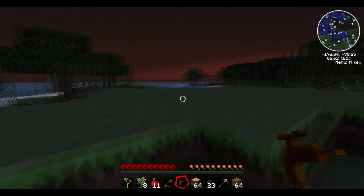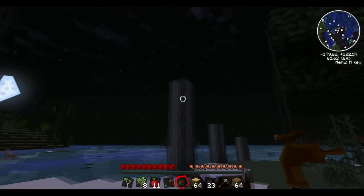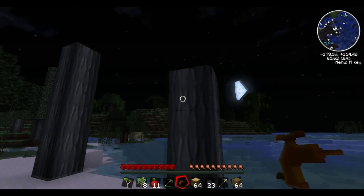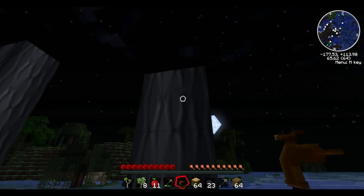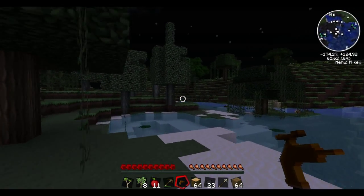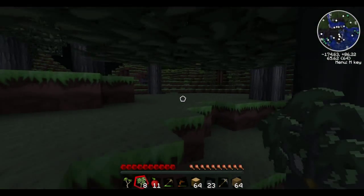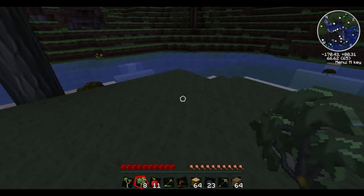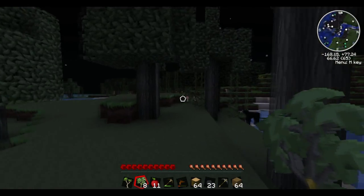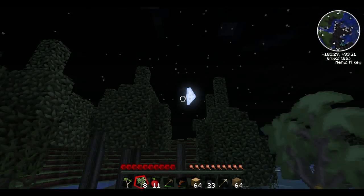So when you find rubber trees, take off their leaves, expose all the resin, and take any of the wood on top because you can turn that into rubber as well. But once you get down to the point where there's the resin spot, don't take that log or anything below it because it'll die and stop producing rubber. Also, these trees grow like normal trees — you can use bone meal on them and all that kind of thing.